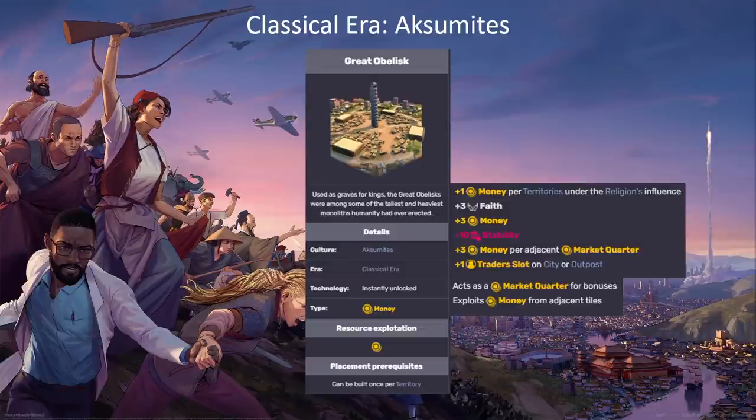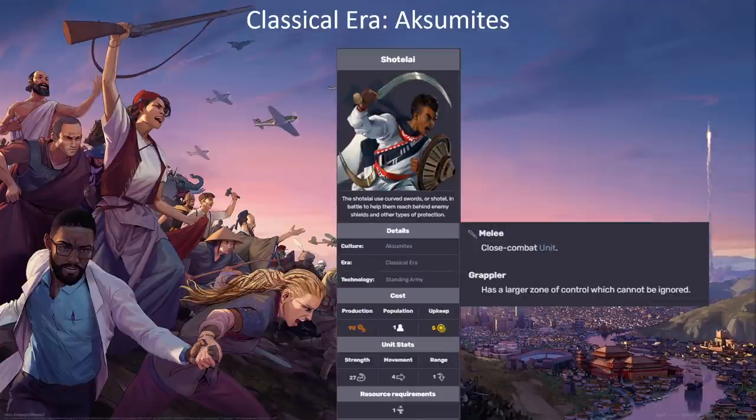That money is obviously not as valuable as production because of buyout costs — it's still a little too much. But at least the Great Obelisk has the potential to generate a fair amount. You'll definitely generate more money from it than production from things like the Koh-Than or the Mines of Miletic Order. Those have less scaling potential than the Great Obelisk. If your religion is bad and hasn't spread very far, the Aksumites are not a good pick — the Great Obelisk is basically the reason you pick them and the strongest part of their culture. It'll provide a decent amount of money if you've invested in your religion game.